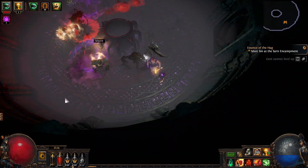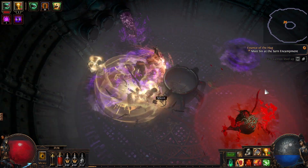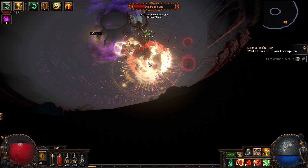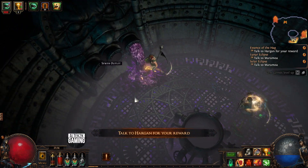Throughout the fight the boss has two main attacks. One: she teleports on top of you doing massive damage and probably one-shotting you. The other: she throws exploding things at you. These don't normally kill you outright but a couple of them will.